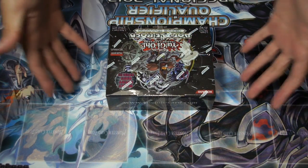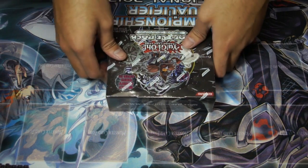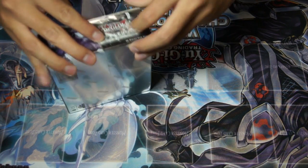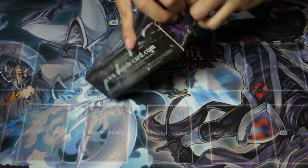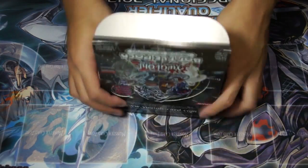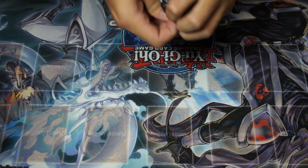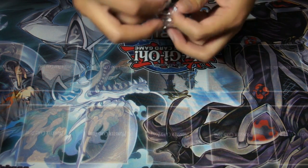Hey guys, it's Jonathan Heng from Game Traders Live and in my hand I've got a whole box of the new Battle Pack Epic Dawn to open and show you guys what's inside, because you guys like watching box openings and I like opening the boosters for you — works out for both of us. Every single pack comes with five cards so they're a bit cheaper than normal boosters but come with some pretty awesome cards.